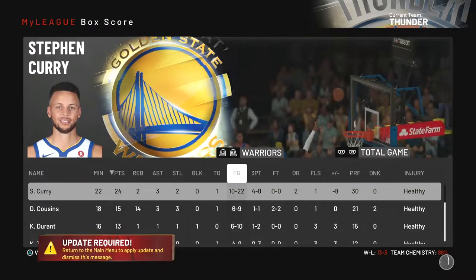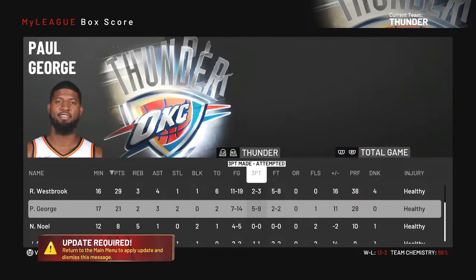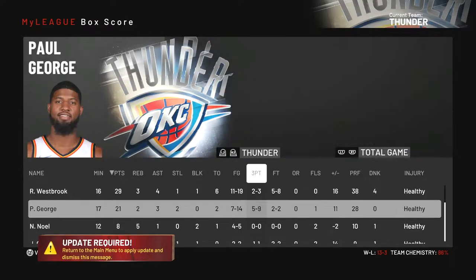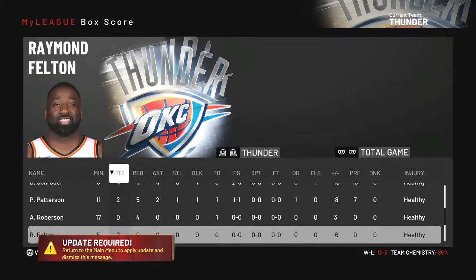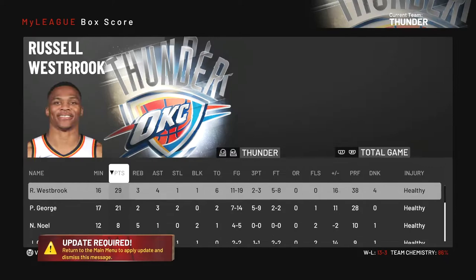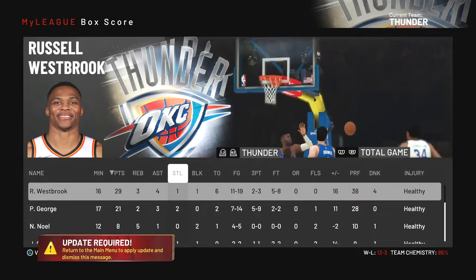Looking at the box score: Curry had a nice game, DeMarcus Cousins with 14 boards, Russ with 29, and Paul George five of nine from deep with 21. If you guys enjoyed this episode, make sure you leave a like. Episode number four I'll see you on the next one, peace.